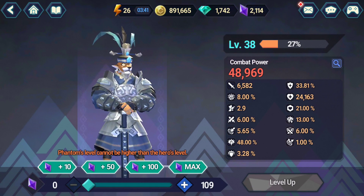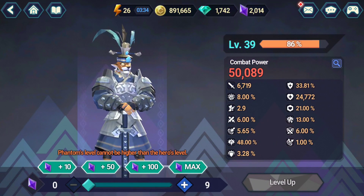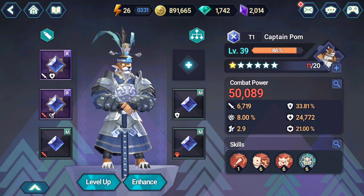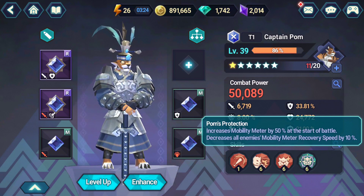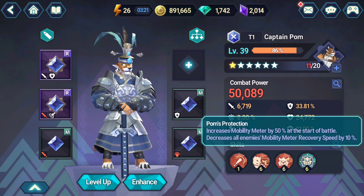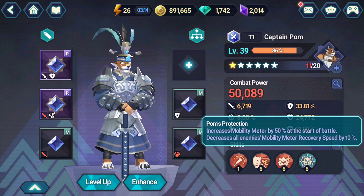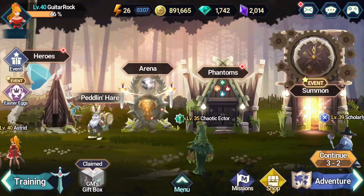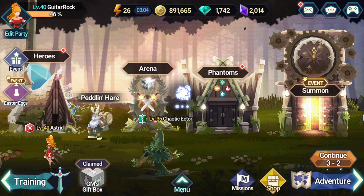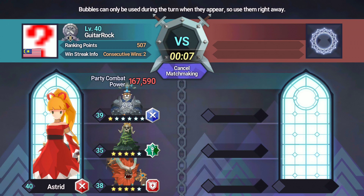Alright, let's try and reach level 39. So 50,000 power — this is currently my strongest phantom. This is a new passive skill you get once you reach 6 stars: increases mobility meter by 50%, decreases all enemies' mobility meter recovery speed by 10%. That's a great skill to have. We're going to try him out in the arena right now. I'm going to bring in Pom. Hopefully I don't meet too many rage quitters — I want someone that will fight me all the way to the end.